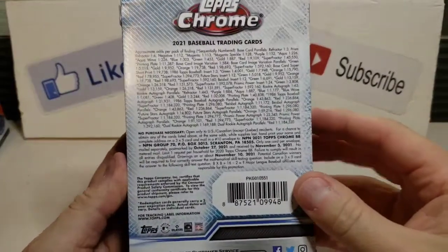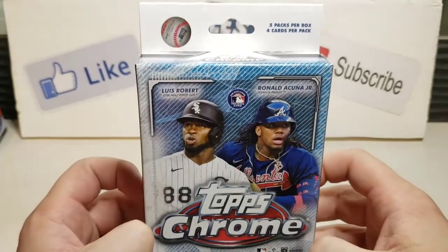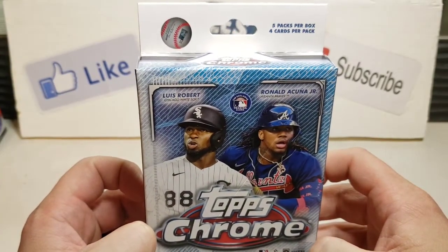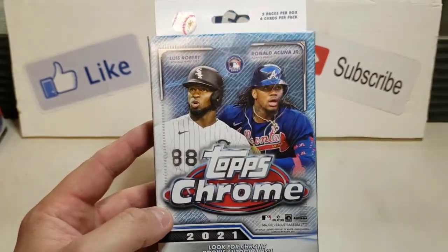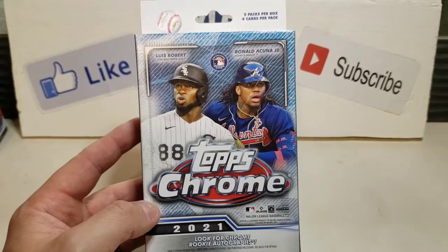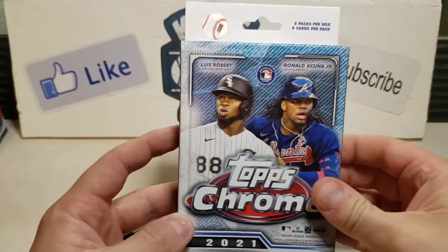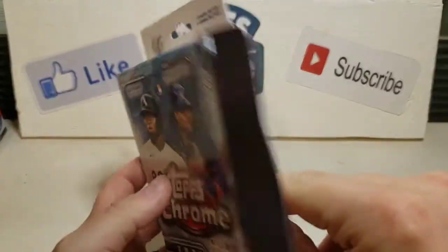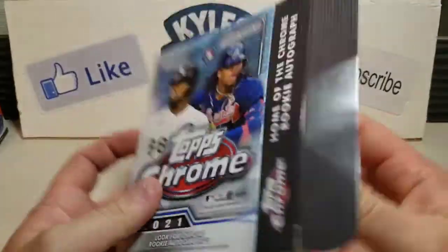Alright. So these hangers are, from what I've seen, a bit spendy. You get five cards per box, four cards per pack, so I'm counting about 20 cards there. These are just a little bit cheaper — I think they're like $27. When you can get for $30 you can get a Blaster, and those are 32 cards I believe. But let's give it a rip and see how it goes.